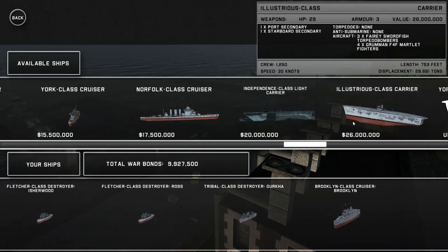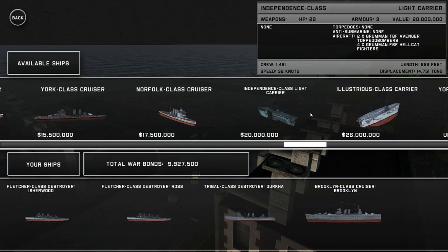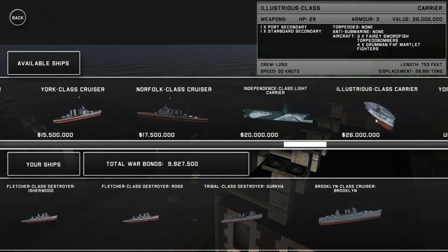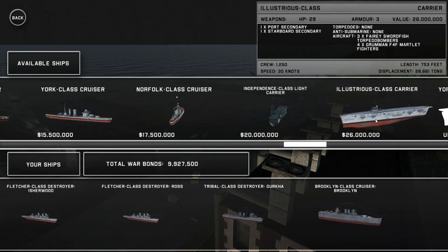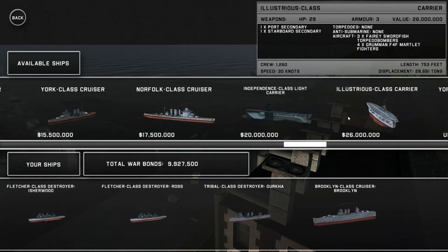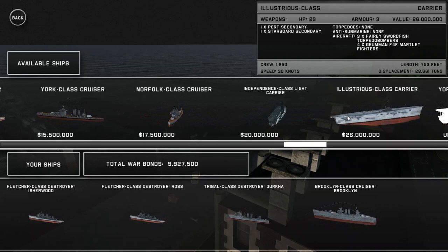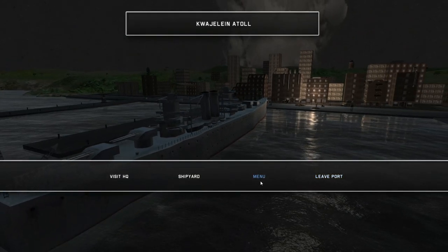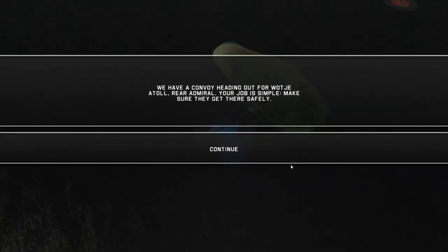Moving forward, we have the actual full-sized carrier - the Illustrious - with four F4F Marlet fighters and three torpedo bombers and a set of cannons, in addition to having the little port and starboard guns on it there. Those two ships are a little out of our price range for now.